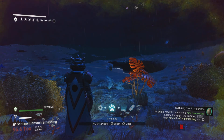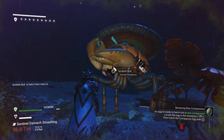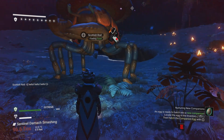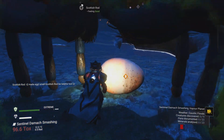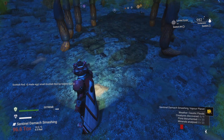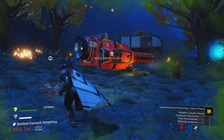We're back down on the planet now. Let's have a quick look at our actual pet — is it ready to lay an egg? Near 24 hours have passed, and yes, we can now induce an egg. I had to take him back to his natural habitat — this creature's natural habitat is a swamp planet, so it's handy if you've got a swamp planet in your repertoire of teleporting areas.